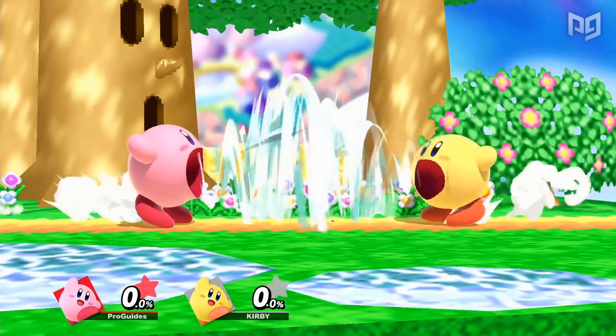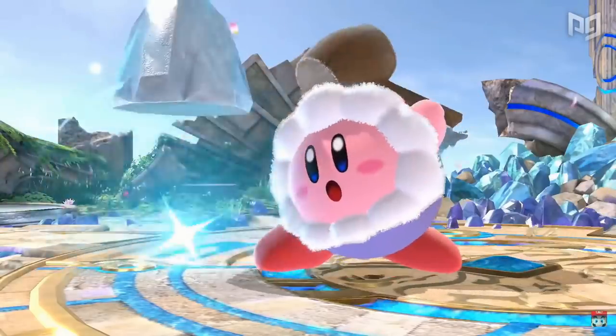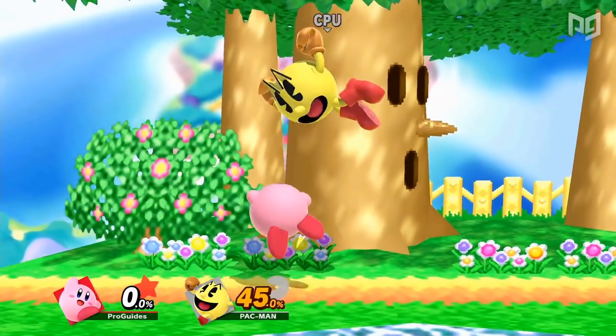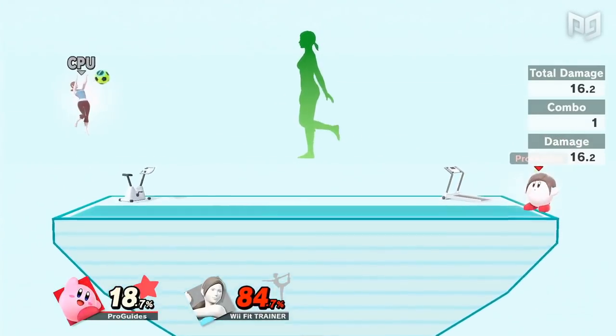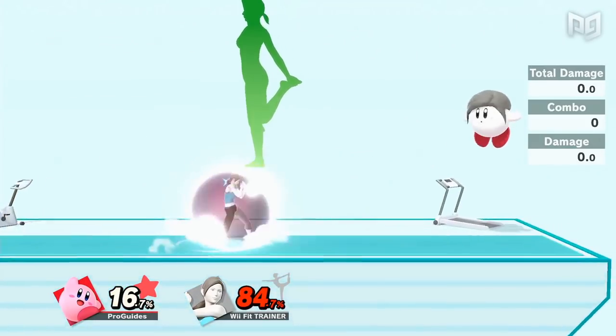When it comes down to the best Kirby hats, there are a few things to keep in mind. Different powerups can improve Kirby's neutral, advantage state, recovery, and even unlock new combos. Another important factor is that in a real singles match, Kirby will only be able to copy an ability if he's also fighting that character, so we're going to assess the abilities as they aid in their corresponding matchups and in general.